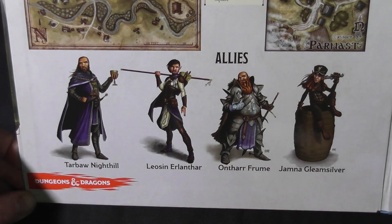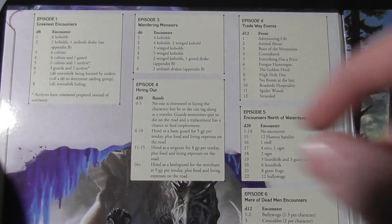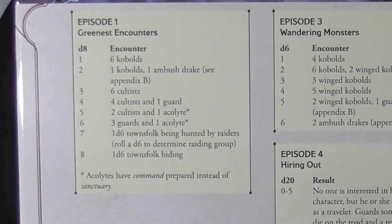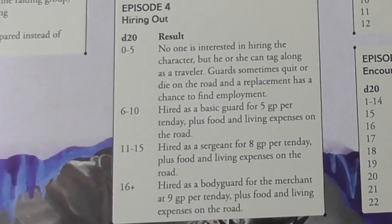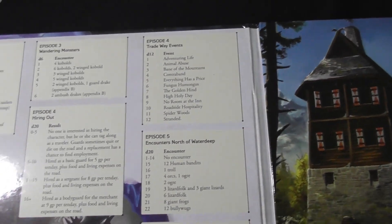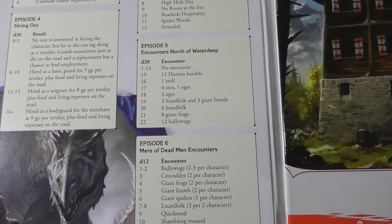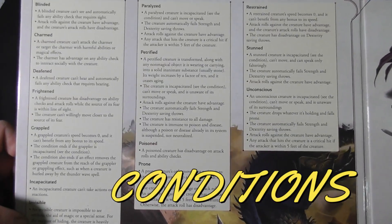The second panel I would say is my favorite. It covers the first episode Greenest encounters in that town — very useful, a quick reminder of what is there. Again, wandering monsters for episode three, hiring out when in Baldur's Gate, events in the Trade Way. These look like dry-erase arrays, so I think you can probably write on this and rub it off. Encounters in Waterdeep and obviously the Mirror of Dead Men — very, very useful.